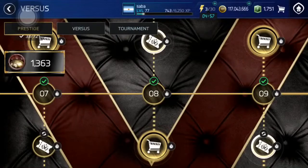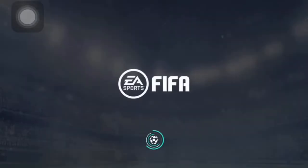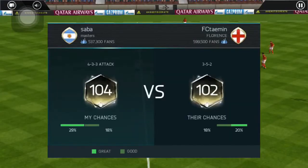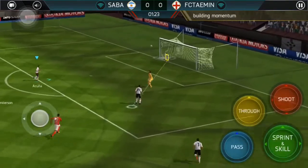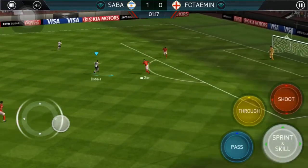I'm at 1,363 caps right now. So let's play one more match and then open that guaranteed 90 plus icon pack. From the last icon pack I think I got a 91 Loud Drop — that was from the National Heroes event. So I got that icon, 91 Loud Drop, nothing great. He was left forward so I couldn't use him. But yeah, let's see what we can get from this — the highest rated is of course Pelé, but anything 93 plus will be really really nice.